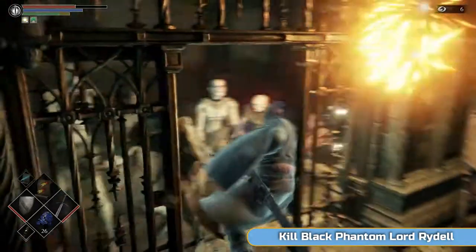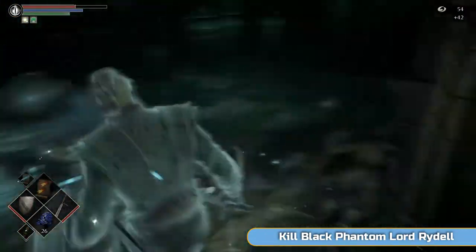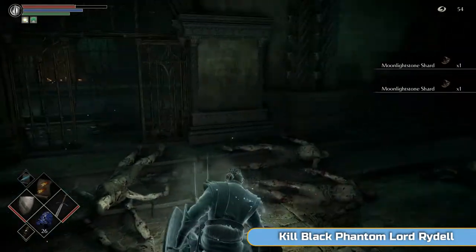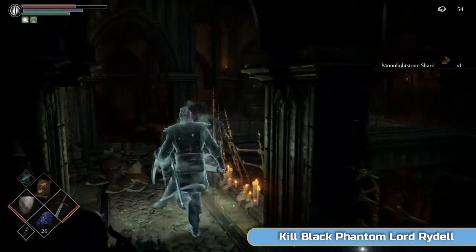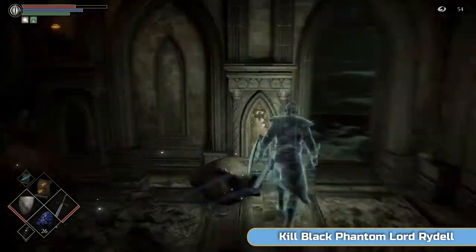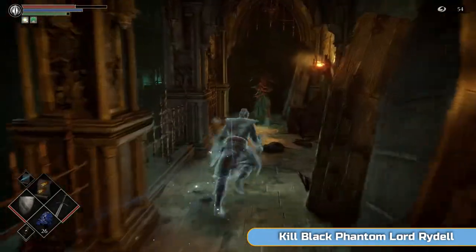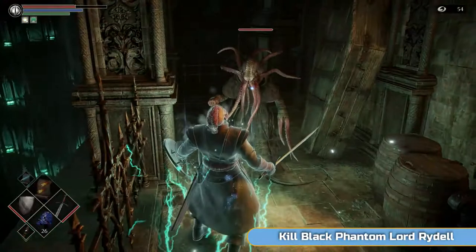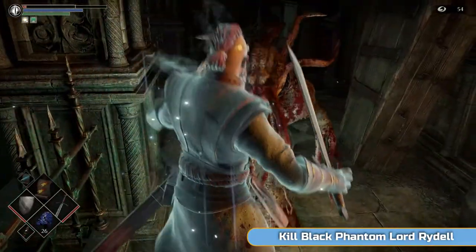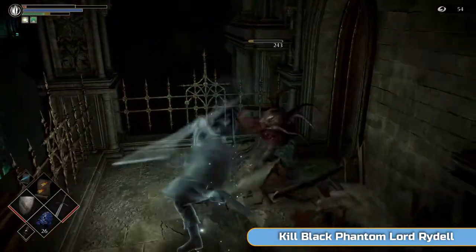Lord Rydell is probably one of the harder black phantoms for us. He can hit through shields, so you can't block any of the damage. I'm just killing these nearby guys because they usually follow. Getting caught out by a mind flayer — getting a bit cocky. You can see how much damage those guys do now — that's how close it was. They're not going to be one-shot kills anymore either; it will take two hits. So just watch out.